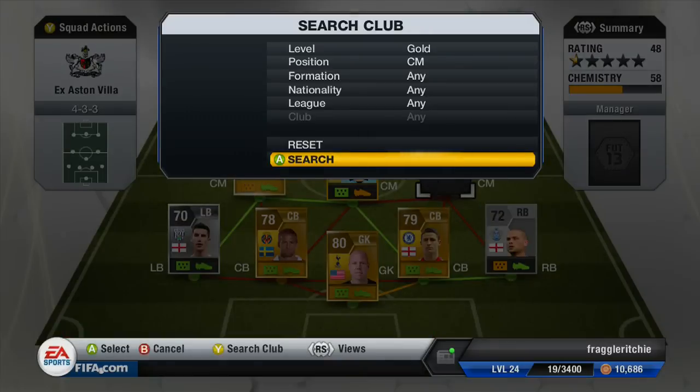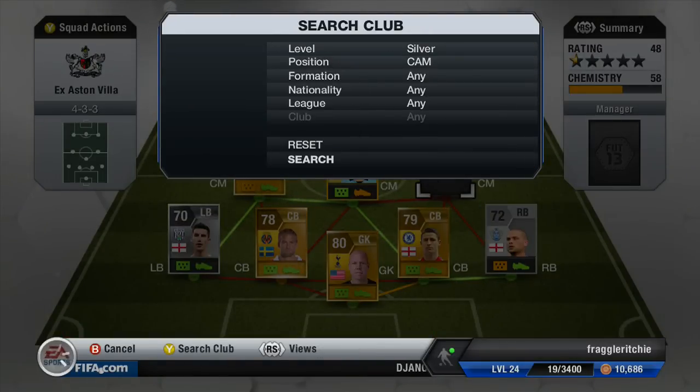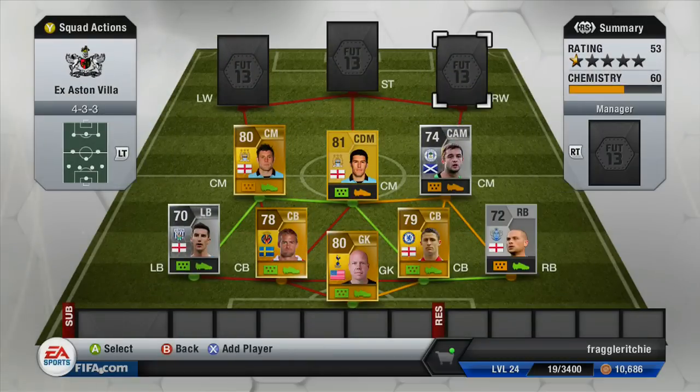Moving on to the final centre-mid, we have a silver player in the CAM position which is Sean Maloney. He currently plays for Wigan, is 74-rated, and cost me 1,700 coins. He's not a bad attacking mid but I do know there are better ones out there. He made about 30 appearances for Aston Villa so not that well-known, but there are other ones you could use in the Barclays Premier League.